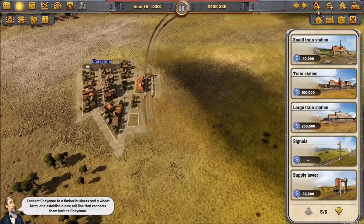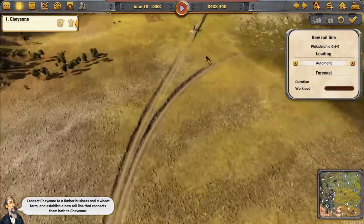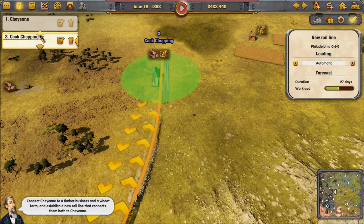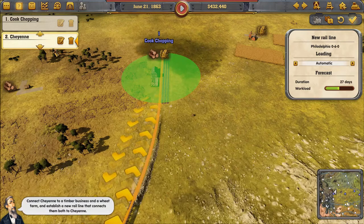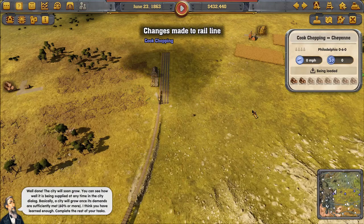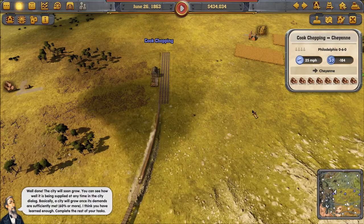Let's buy a train and give it a route from Cheyenne to the supply stop — actually we want to reverse that, coming from the supply stop first. You can do that from the upper left corner to change routes. Thomas says: 'Well done — the city will soon grow. A city will grow once its demands are sufficiently met. I think you have learned enough — complete the rest of your tasks.'